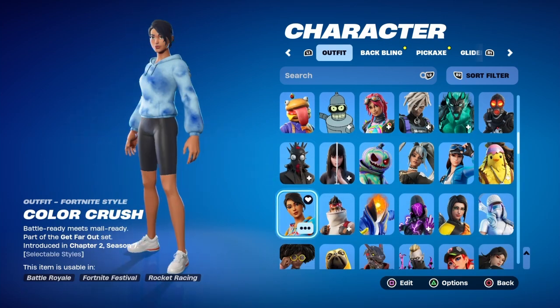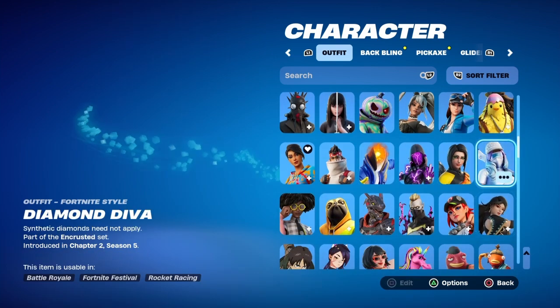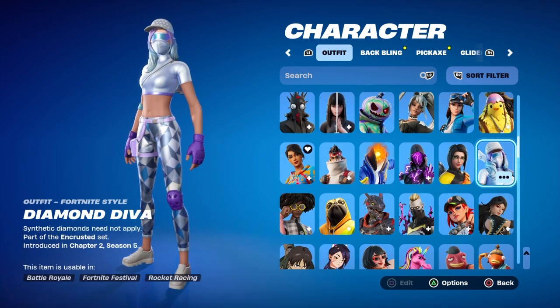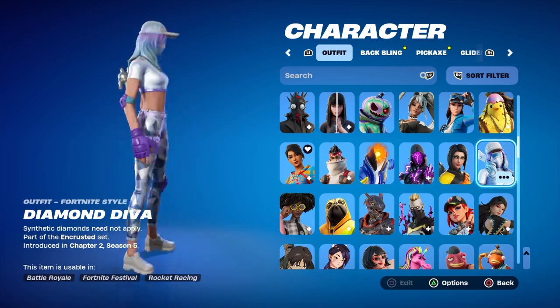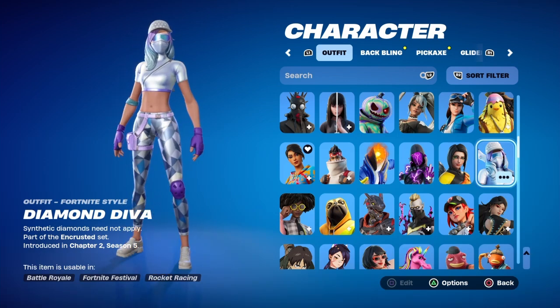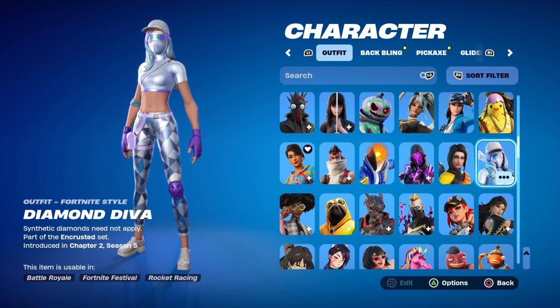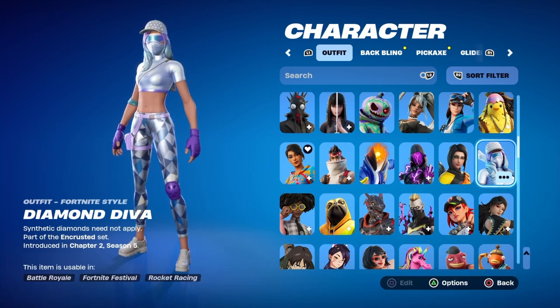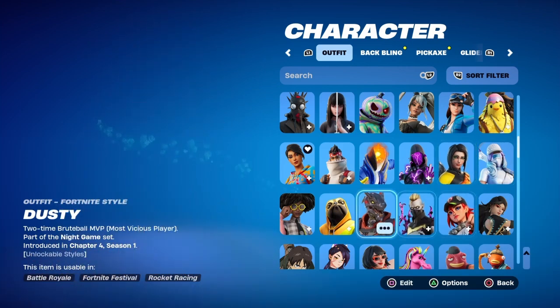Chaos Origins, Color Crush, Comfy Chomps. This was the first Fortnite skin I ever got — Diamond Diva. I had 400 V-Bucks and I bought this bundle and it gave me 600 with her, and that's how I got the Chapter 2 Season 6 battle pass, which was the Primal season. Super cool skin — this is definitely an OG for my account, obviously the first skin I ever got.